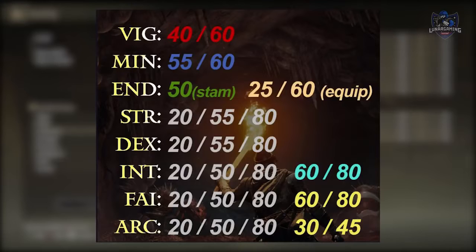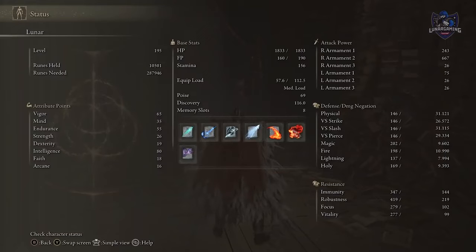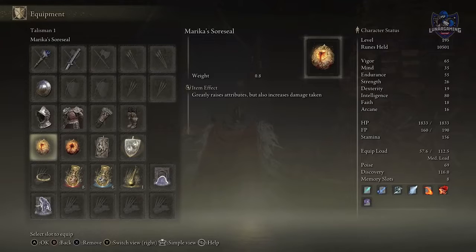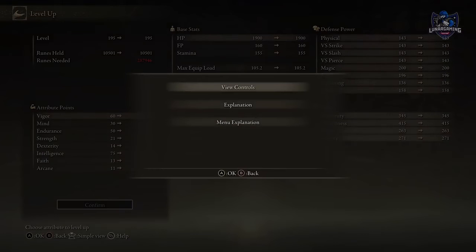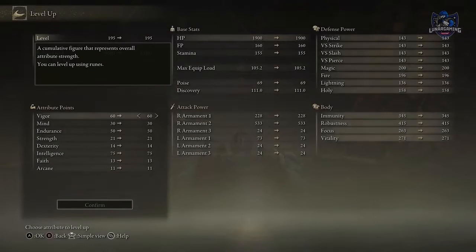Soft caps are levels at which the amount gained from leveling that stat will decrease. For example, Vigor has a soft cap at 40, at which point leveling Vigor past 40 will decrease the amount of health it gives you. Then the same thing happens at 60 — once you level Vigor past 60 the health gained is pretty low, so it's no longer worth increasing and you should move to something different. Keep in mind when equipping talismans: the final soft cap for Intelligence is 80, and the Marika's Soreseal talisman adds 5 to your Intelligence, so you'd only want to raise Intelligence to 75 so it brings it up to 80 in total. If you don't know what a stat does when leveling up, you can press Help and the explanation will tell you.